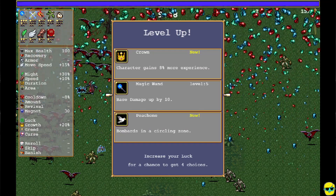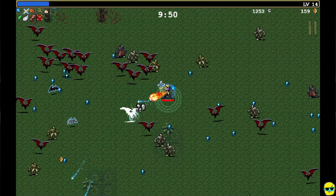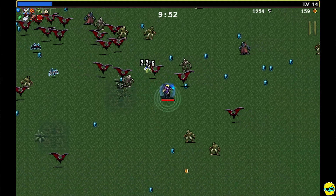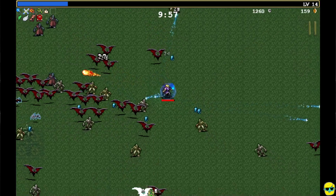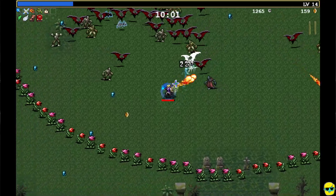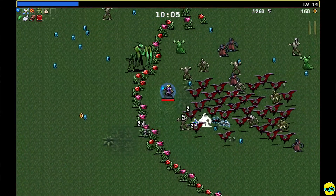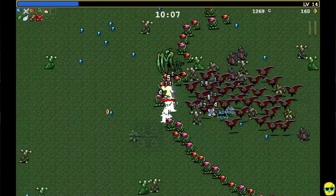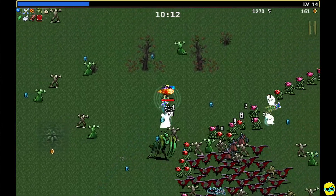Now we can boost up our magic wand damage by 10. You see we're already firing so many projectiles of it that this is going to be a very substantial increase in our damage. I'm going to keep hanging around here and it's the 10 minute mark, so you see all of the flowers coming in. I'm going to hang in here and just walk through the flowers right there — we have our shield so we can just break through.